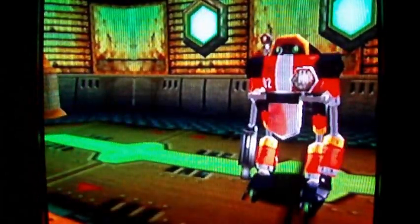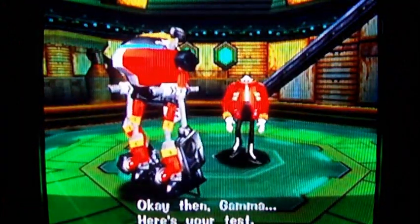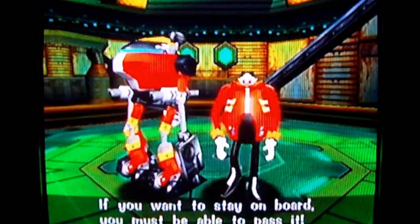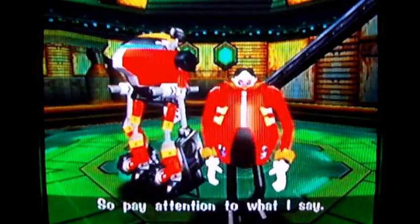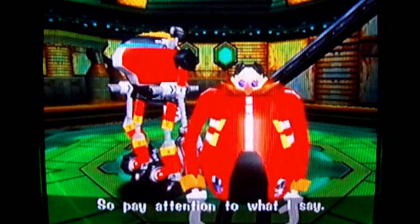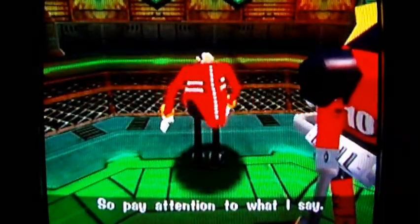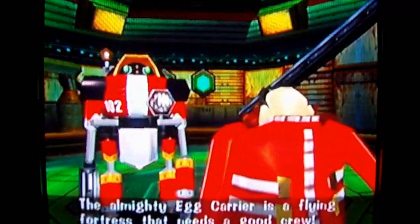Why did they even let me do that puzzle anyway if I can't even enter that door? Okay, here's your test — if you want to stay on board you must be able to pass it, so pay attention. Wait, I don't want to be thrown off the airship. I'm not inside the airship, am I? I'm at the Final Egg base, so what are you talking about? And he was just walking in place there, by the way.